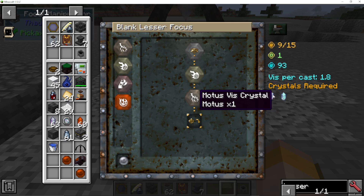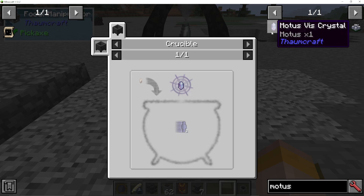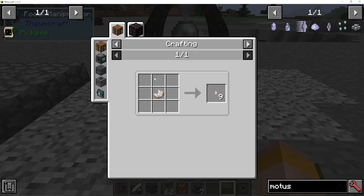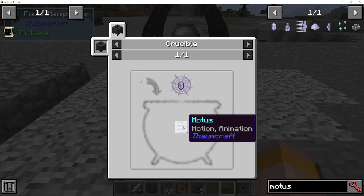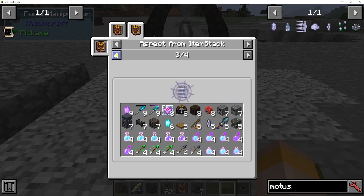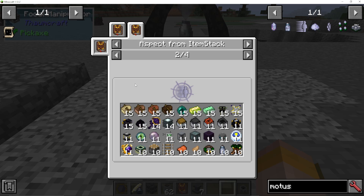If you're not sure how to get specific Viz Crystals apart from the ones you mine, all you need to do is put some Motus essentia and a quartz sliver into your crucible — it'll give you nine of them. You throw that quartz sliver in to get Motus from something with the Motus aspect. Motus is something that moves, so think: what is stuff that is moving? A boat, rails, pistons — that's what Motus is. You can just shove a rail into your crucible.